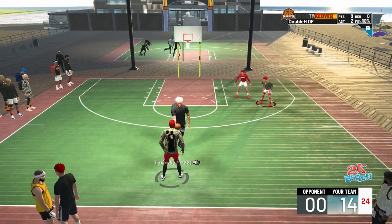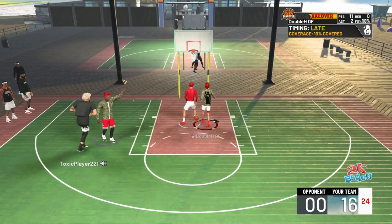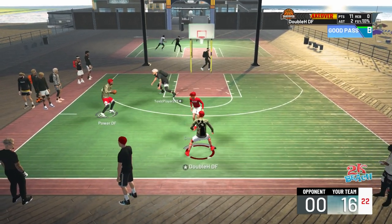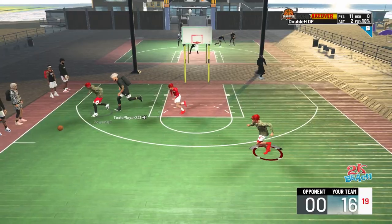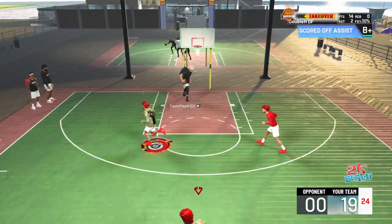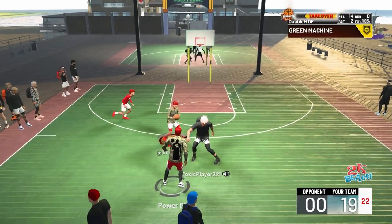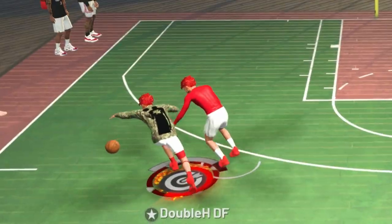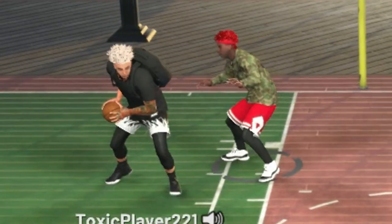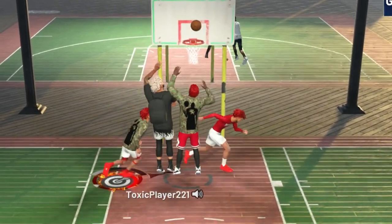Look at that Hall of Fame first step — nobody's guarding that. It doesn't matter if play shots have 10 defensive badges, they're not gonna do anything. It's so easy to rim run this year. We both have Sharp takeover too, so when one of us gets takeover and they have to guard one-on-one, it's literally over. Wait until takeover boosts — the game will be over.